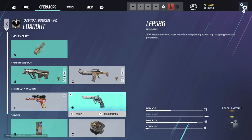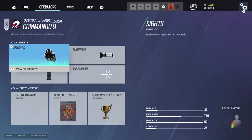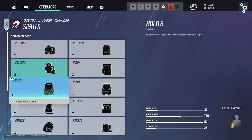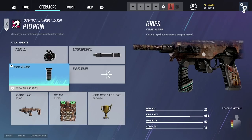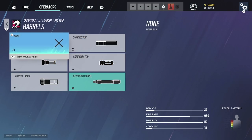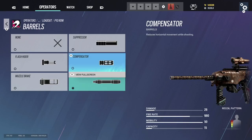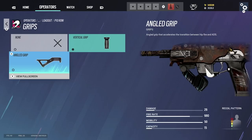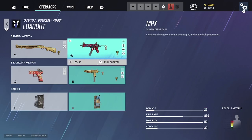Mozzie: I prefer the Commando — red dot C, flash hider, vertical grip. If not red dot C then reflex C — both great sights. For the Commando 9: 1.5, extended barrel, vertical grip. The reason I use extended barrel is this gun has no recoil — no point using compensator or flash hider. Vertical grip over angle grip always. Warden: same as Valkyrie almost — 1.5, flash hider, vertical grip. The MPX is an amazing weapon. If Valkyrie had the 1.5 scope she'd be broken.